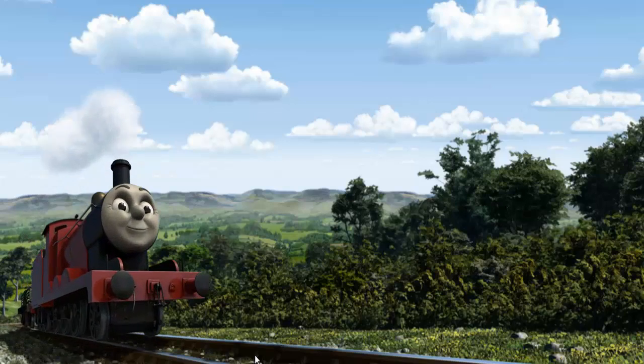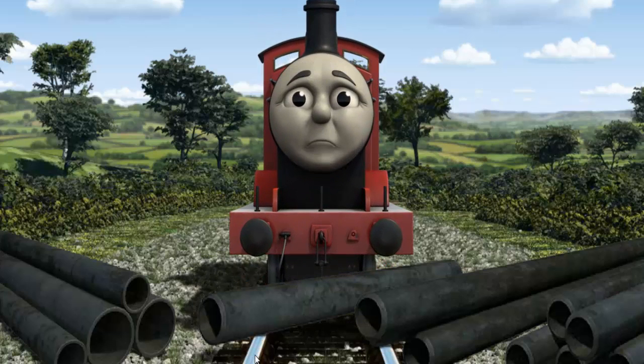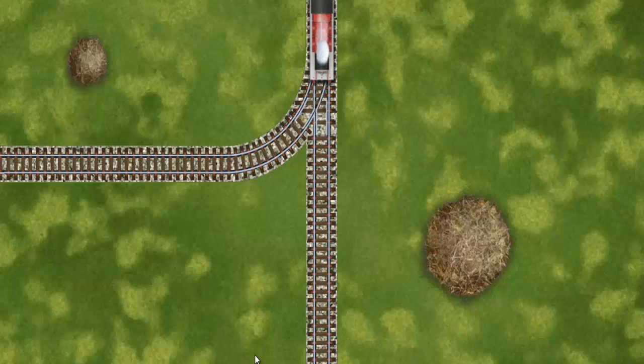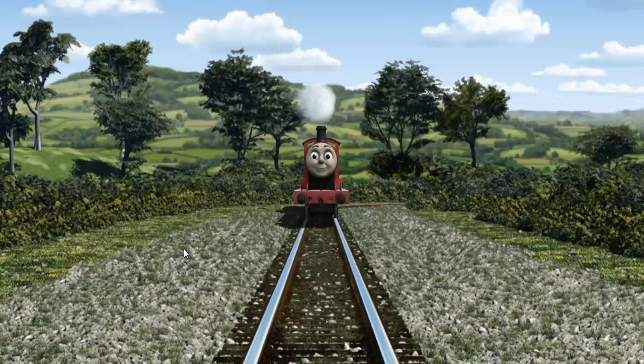James set out for Farmer McCall's farm. Suddenly, James had to stop. He needed to go a different way. Find the track that goes nearest to the smallest haystack. All clear!